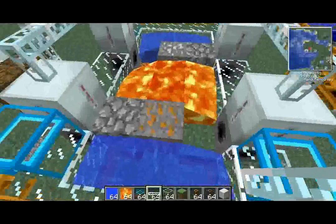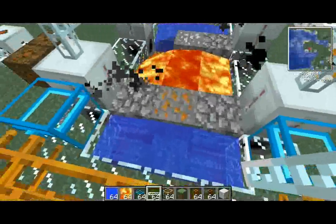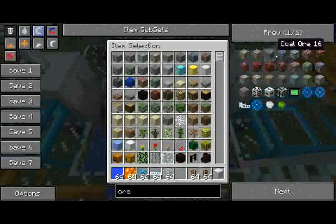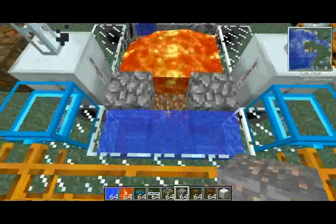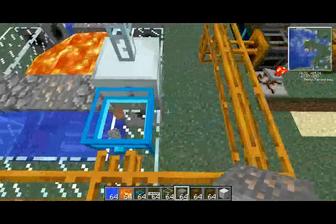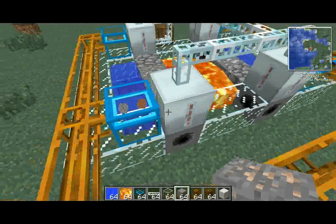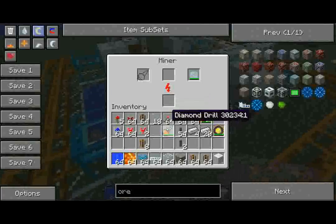Even if I were to remove that ore block, it just turns into cobble and doesn't mess with anything. However, doing that will cause your miners to screw up — you'd have to take out the diamond drill, wait for it to retract, and get the mining pipes out. It's all sorts of bad news, so be careful about losing the ore block.